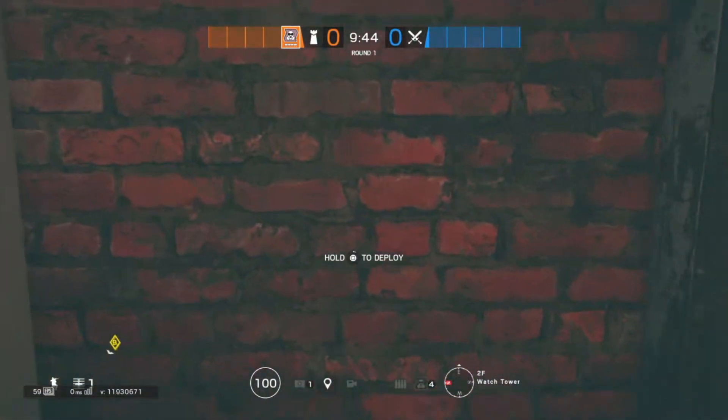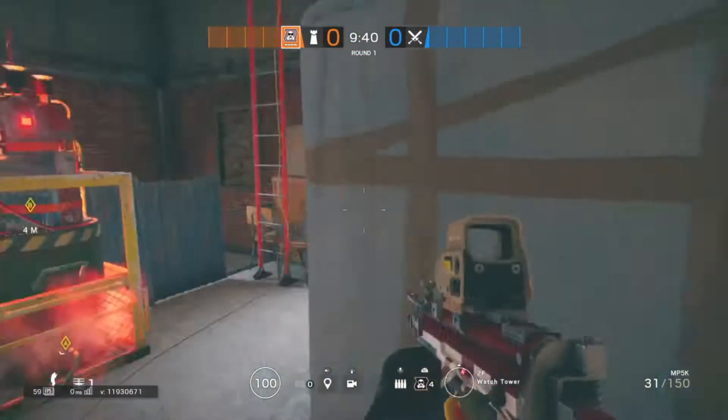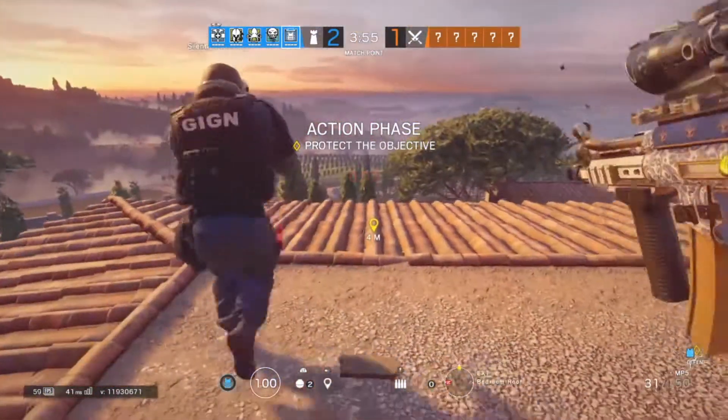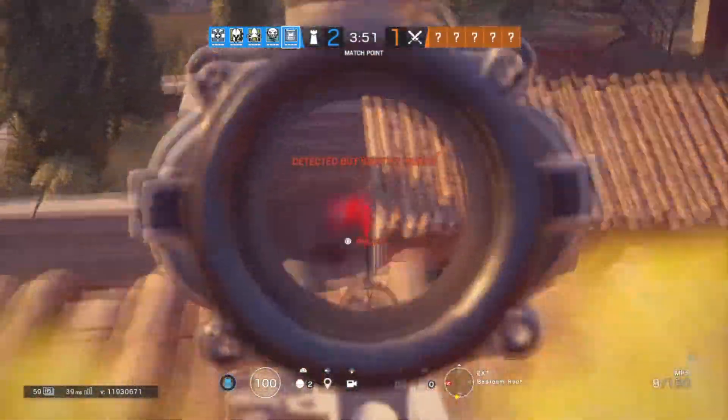Final one — come up these stairs, come up against this red wall right next to these boxes in the window, and check it down. You can see the window to the left of the camera and the two windows on the far side. I hope you enjoyed that video — leave a like, let me know what you think, and I'll see you in the next video. Bye.